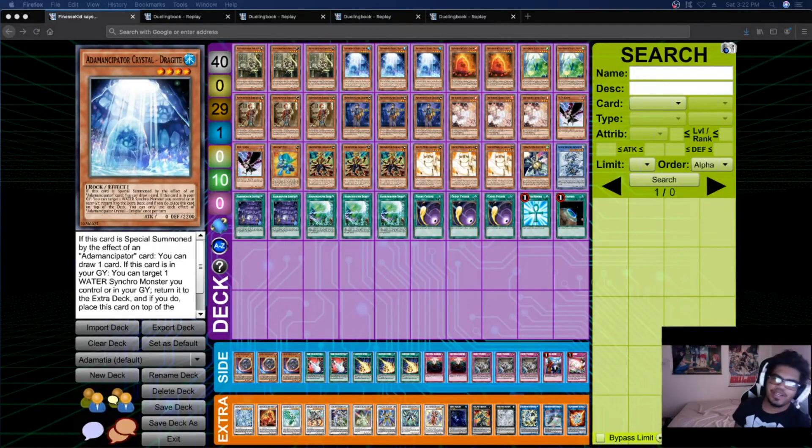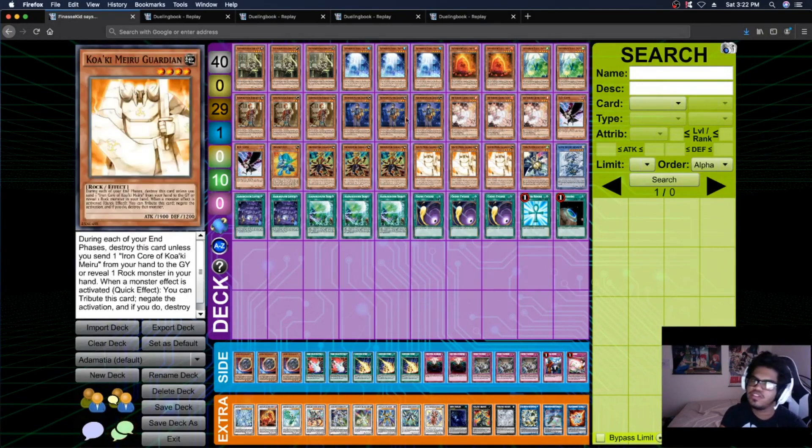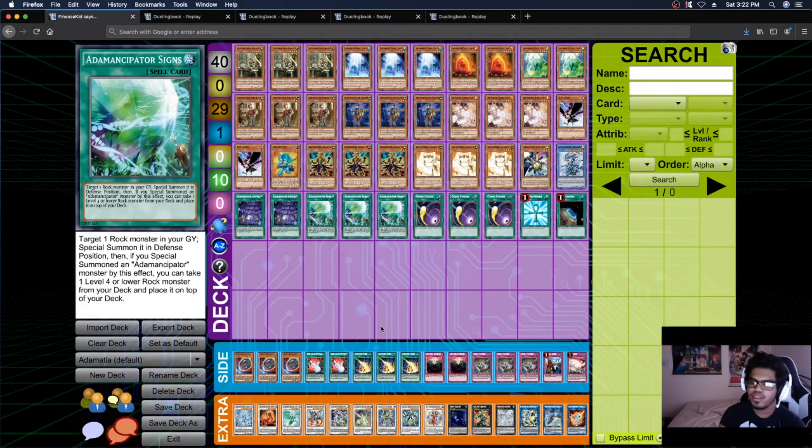Hey, what's up guys, Justin here with Rempengu Nation. I thought I would showcase the new Adam Ancipator deck with the new Master Rule Revision and the new Bahamas that just came out. I like this deck a lot - it reminds me of Sullivan's mixed with Ritual Beast, because these remind me of the fusions with tamers and beasts. I like how it flows and it relies mainly on synchro summoning. Let's get into the list and I'll explain the choices.